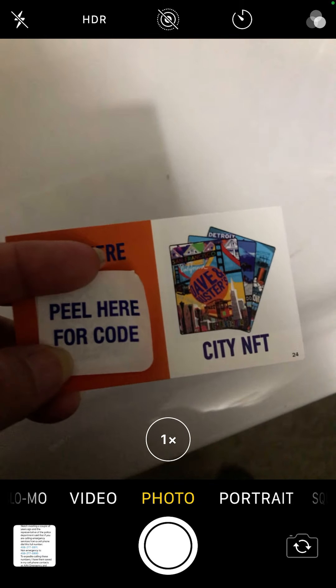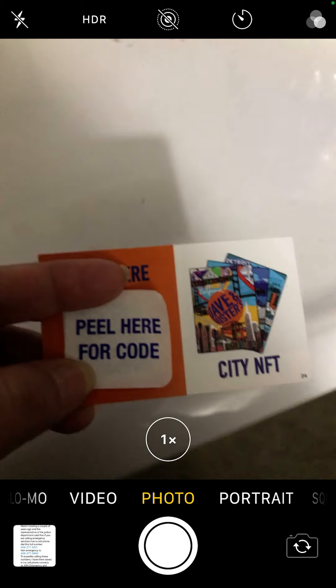We went a couple weeks ago and were able to get six of them. Today we got seven — four city cards and three game cards. We already scanned two of the city cards. The really cool thing is we got a silver San Francisco, which is very cool. There are three different types: standard, silver, and gold. I got two San Francisco standard ones last week.